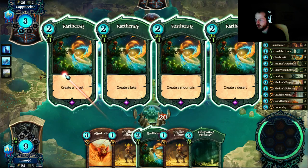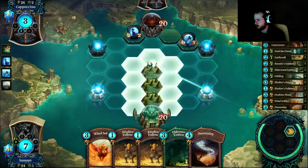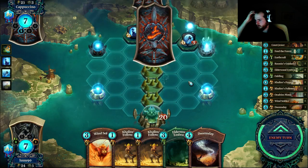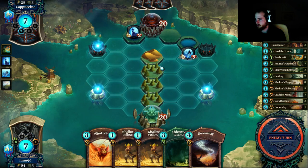So he gives us the lands, that's good. It's actually more important with the doomsday version that he gives us the lands. So now we want to draw into oaklings for the doomsday value. I think we just keep drawing here. Maybe we should make this next desert as well, but then earthcraft becomes weaker, right?